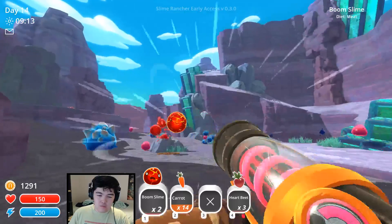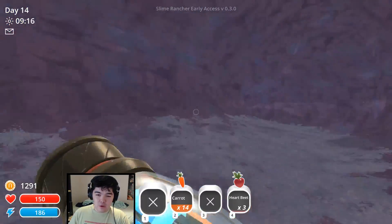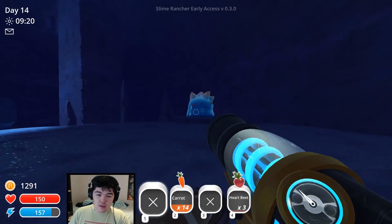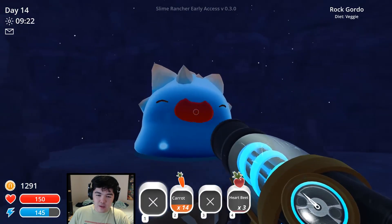Let's throw some boom slimes out here — may as well get rid of them for now. Let's walk around through here. It's a pretty big area actually. Oh! It's a new big gordo! And guess what? He eats freaking vegetables.